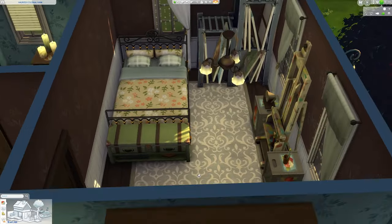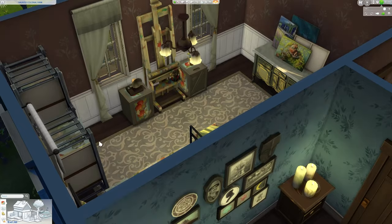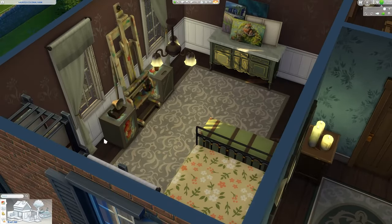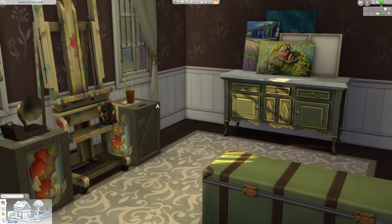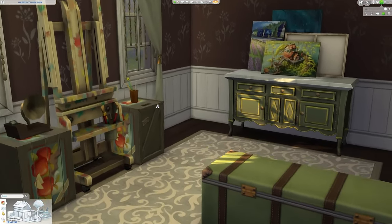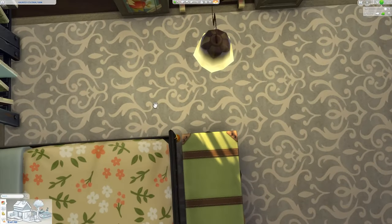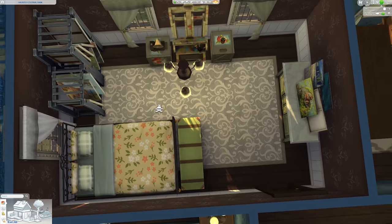Moving on over, we do enter a sort of artist studio. It kind of felt like an abandoned bedroom — maybe there was a former occupant who could not handle the paranormal activity and was forced to leave. So now this room has pretty much been converted into an artistic space for the main couple or the clairvoyant Sim living here.